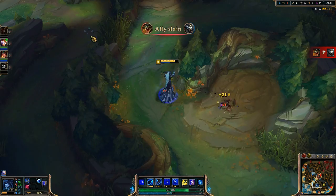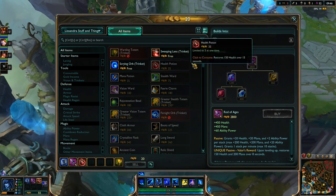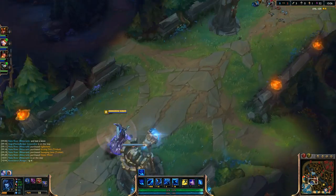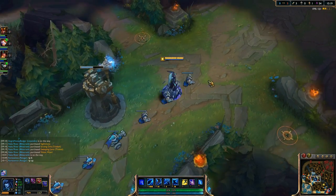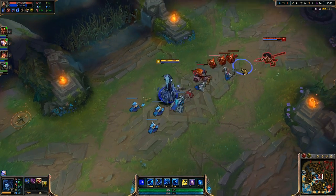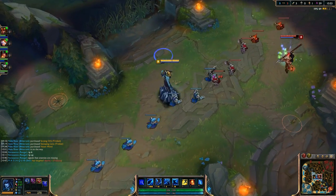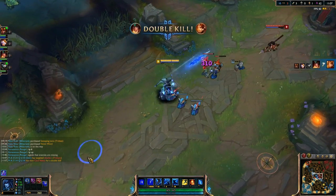Early on, let's talk about the build. Right now you may notice the workings of a catalyst, which will become a Rod of Ages — which we've just bought outright. I know we don't see this build all the time, but I think it's incredibly amazing on her. Normally you'd get the catalyst on your first trip back. The cool thing about the catalyst besides giving health and mana is its passive — getting mana and health back every time you level up. With that and your passive, you're usually fine mana-wise in lane.